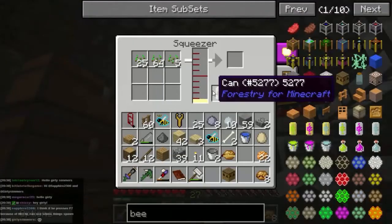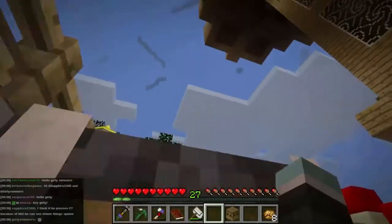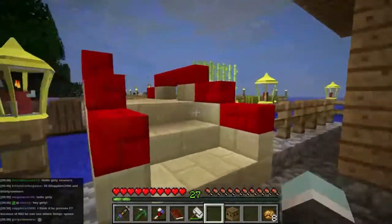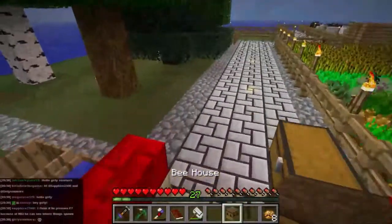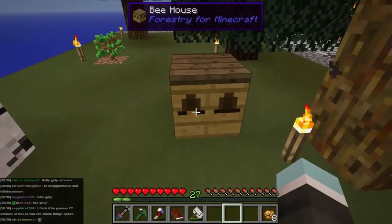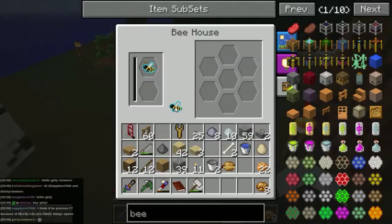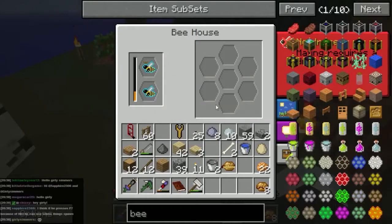Though I want to know why the apiary wasn't working, but I don't want to wait. So here we go, we'll place the bee house down. So we'll place it down say there, and then we can put in here a princess and a drone.